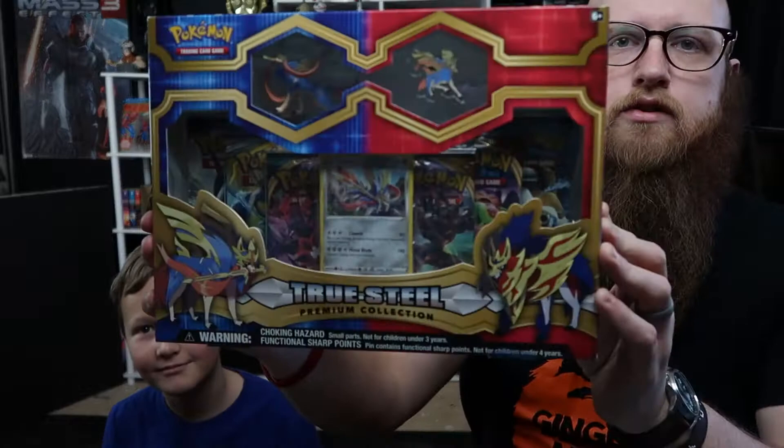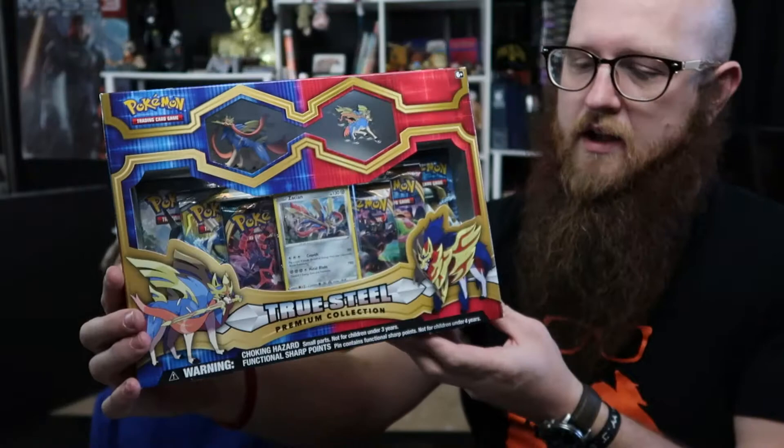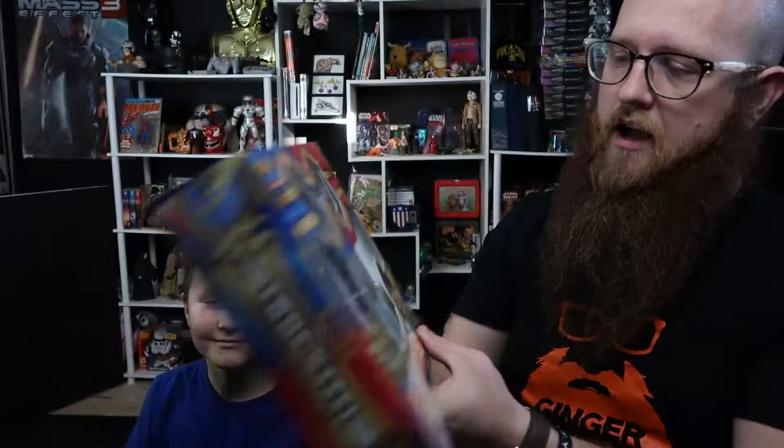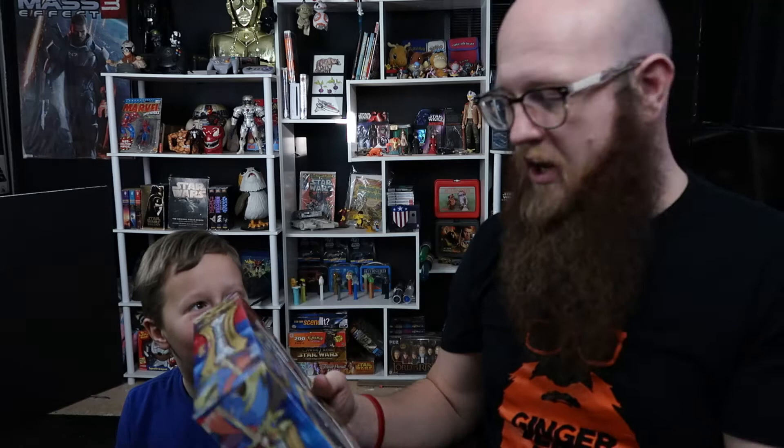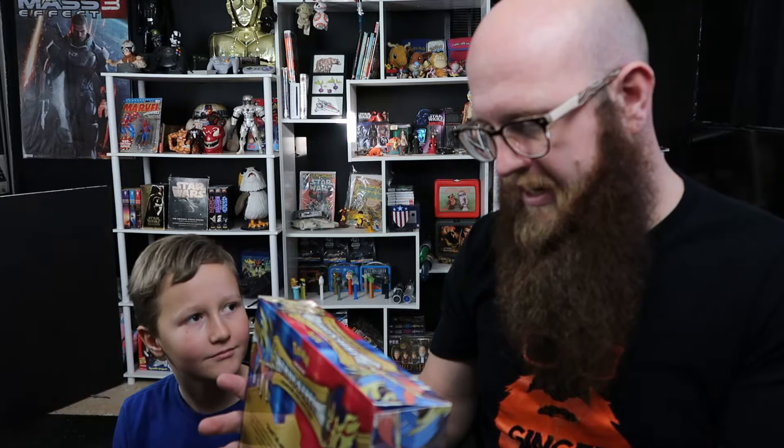What I want to do is prime us and get going. This has been out for a little while, but we have the True Steel collection — the Sword and Shield True Steel. This is the one with Zacian on it. I was hoping to get Zamazenta, but this is what we have. Zamazenta is my boy — I play Shield, the cousins have Sword. But excited to get this. We're going to open this up; inside we have Evolutions, Sword and Shield base, Darkness Ablaze, another Darkness Ablaze, Cosmic Eclipse, and a Burning Shadows.